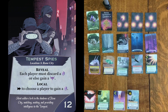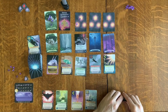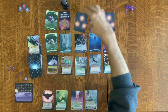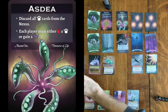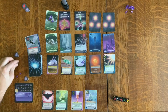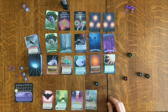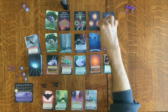Reveal: each player must discard a mana or else gain a spawn. The spawns are actually helping me at this moment, so I'm going to gain one, because Crimson Portal is just so good at turning them into sweet profit. That will be my turn. Doom Phase. Next Ancient One — Asdea. Discard all beasts — goodbye Jawada, Vectra. Wound beasts or gain two spawns. I have no beasts, and honestly I'm feeling pretty friendly with these spawns now that I have a spawn killer.